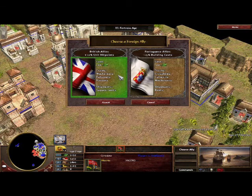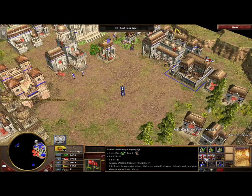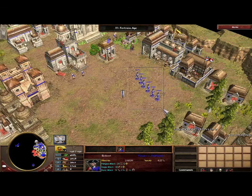Passively, the British allies give me 10% unit hit points and Portuguese give me 15% building costs cheaper. Actively, I can train units out of the consulate. So right now we're going to accept with the British. You can see in the building the British flag is raised. Then I will select my British expeditionary force. Once those guys are trained, I have redcoat units that I can actually join to my army.